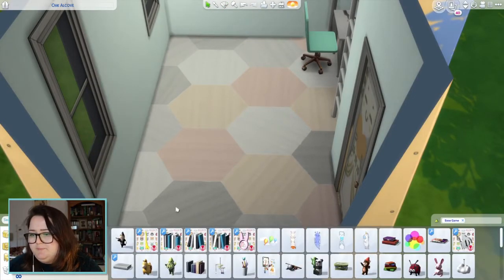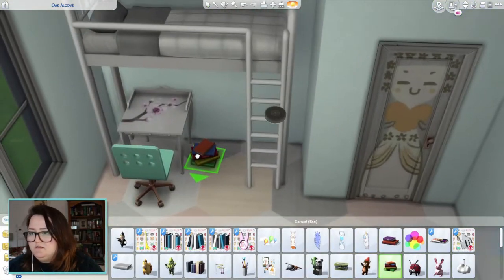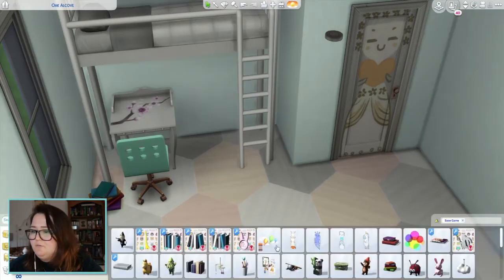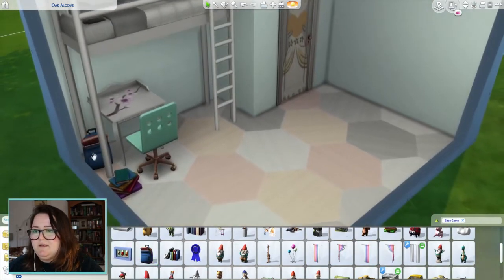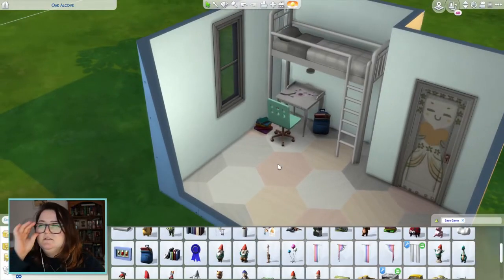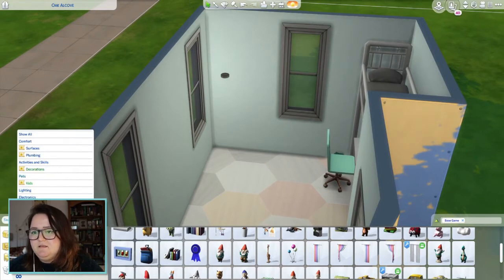What else would a child have in their room? I don't even know if you can put decorations under here because even that might not like it. Maybe some books this side of the bed, or maybe tucked behind the corner. What do I want? I want the backpack — where's the backpack? I love putting these backpacks in rooms. I hate the colors but I like having a place to dump a backpack, because I would definitely do that as soon as I was home from school.